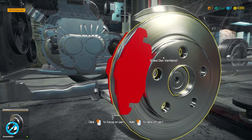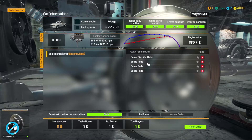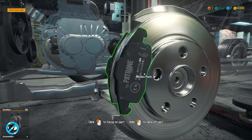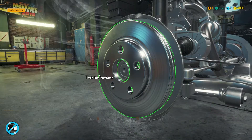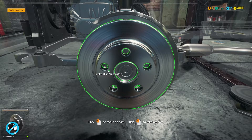So we said brake disc ventilated, brake pads, brake pads, brake pads. Brake disc ventilated — okay, five percent. So this is the brake disc ventilated — that's the bad part. That's the front wheel hub brake disc ventilated.